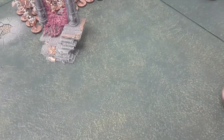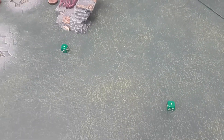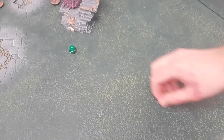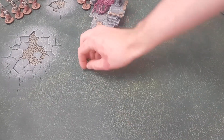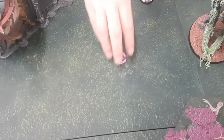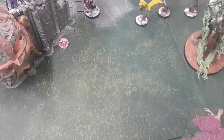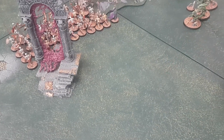Dragon Maw: two attacks, fours and threes — snake eyes on the hit, two hits. Two wounds, minus two rend — five-up. Passes one, re-rolls one for the shield and passes it again. Taking six wounds means the Swordlike Claws are down to five attacks — fours and threes, minus one. Threes to hit, re-rolling — three wounds, minus one, four-up saves. Two twos fail — two damage each kills two Liberators.